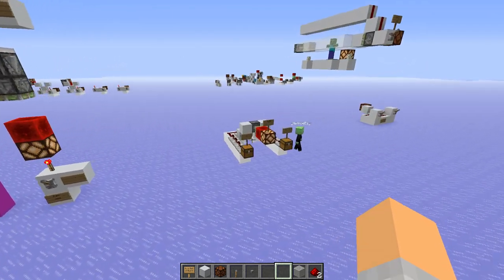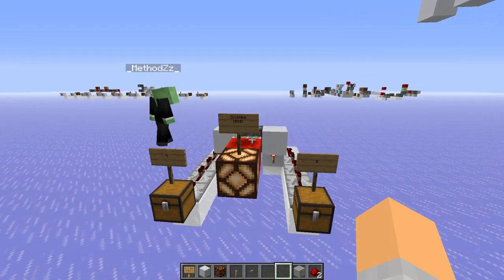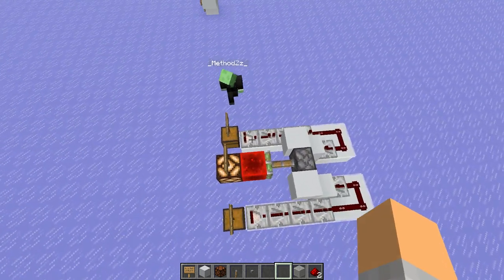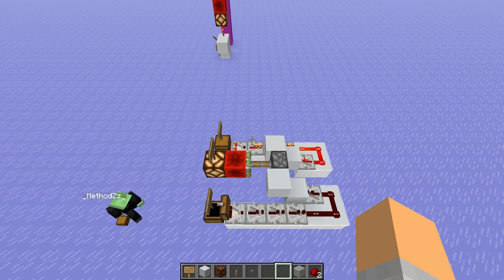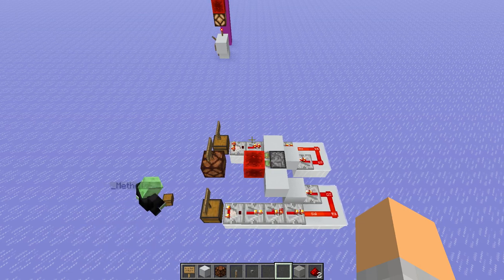Here we have another NAND gate. The only difference is it's detection-based. Instead of levers, we have a chest and two comparators. If there's an item in the first chest, nothing will happen. Only if the second one also has an item will the lamp actually turn off.